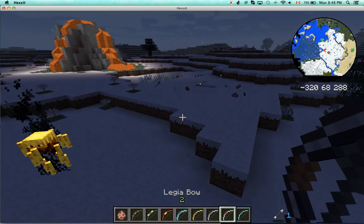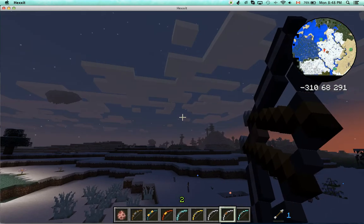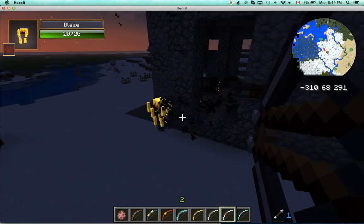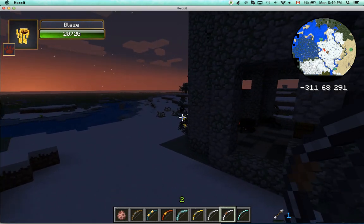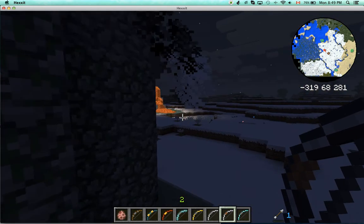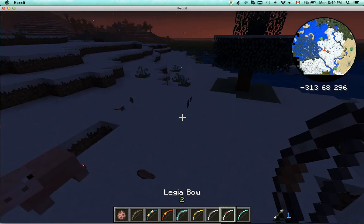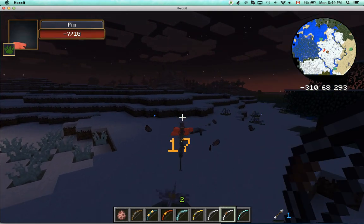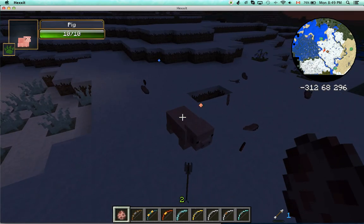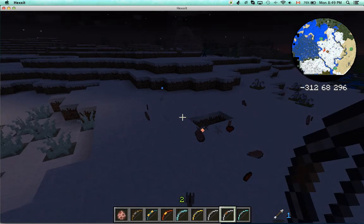Got two more bows. So honestly, this is the legio bow. Look at this — it shoots two arrows. This is probably one of my favorites. Let's try it on this Blaze — I don't know where it came from. Let's try it on the pig. Look at all this stuff. That just did 17 attack damage. Let's see if it does any more. This is just amazing.